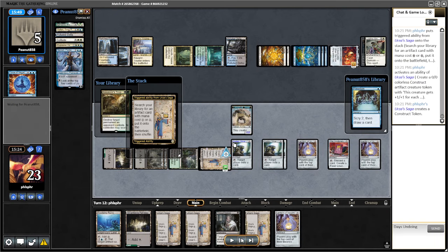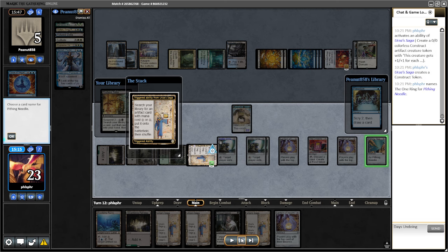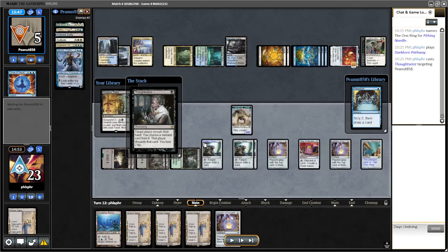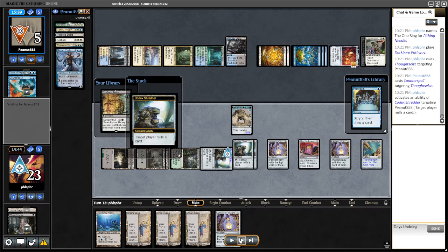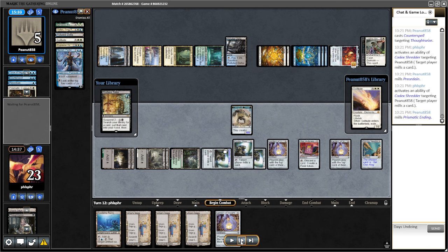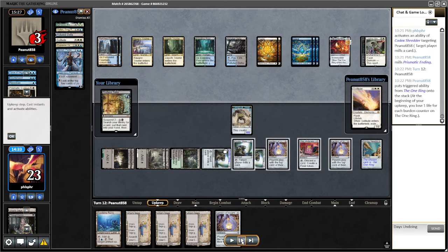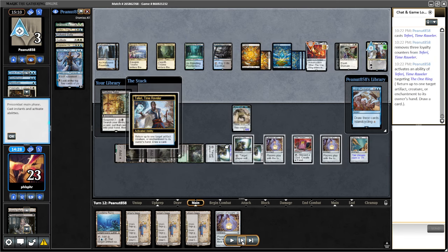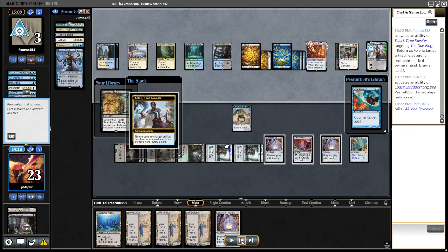It's time to go get another needle. They do have a counterspell that they drew. I don't want them to have Preordain, don't want them to have Prismatic Ending. I do that during my turn instead of their turn — normally I try to do it during their turn, but the reason I did it during my turn is I don't want them to be able to tap the ring in response. There is a Teferi — they found their own ring.